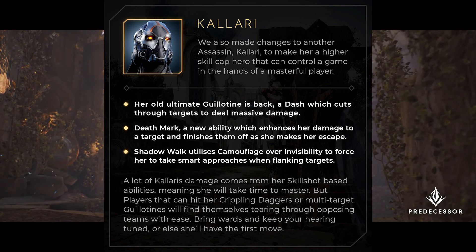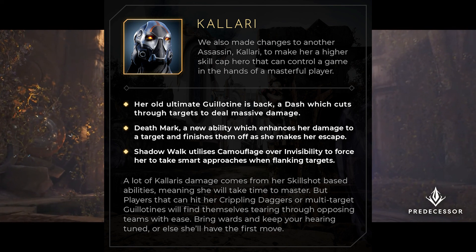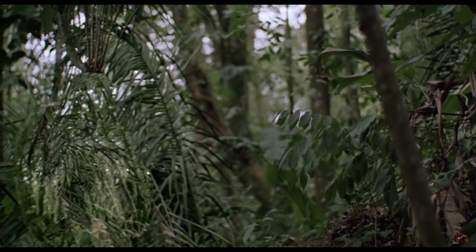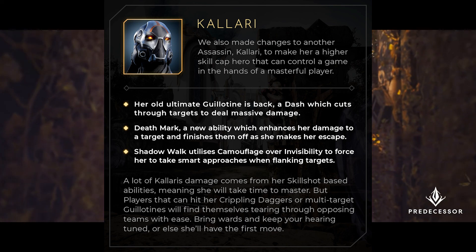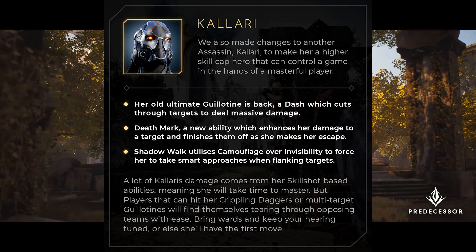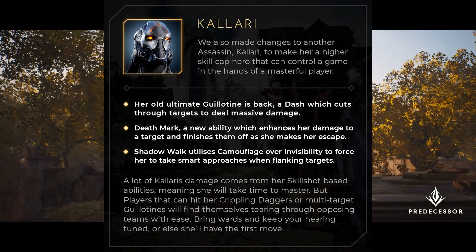They also changed Shadow Walk so it's a camouflage instead of an invisibility. I assume this means she'll have like a predator shimmer. I know this kind of invis works well in isometric MOBAs, but it seems that it may hamstring Kalari in a third-person view, as you should be able to shoot her if you see her outline. Time will only tell, I guess.